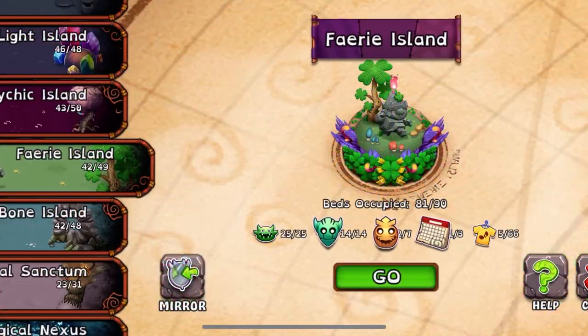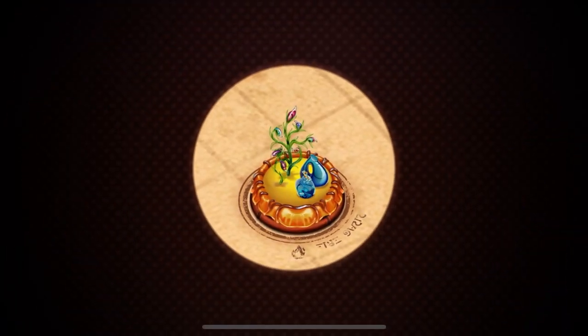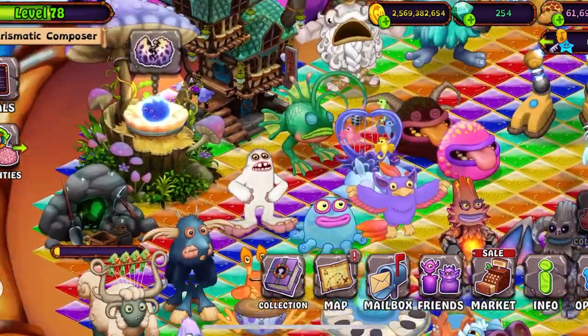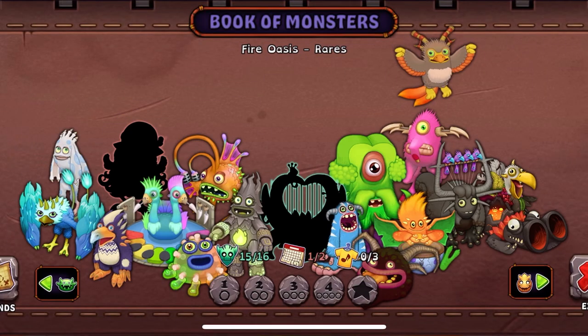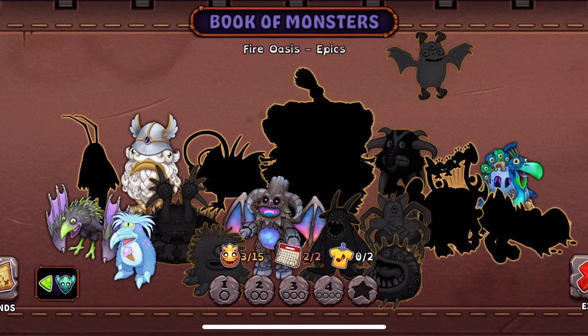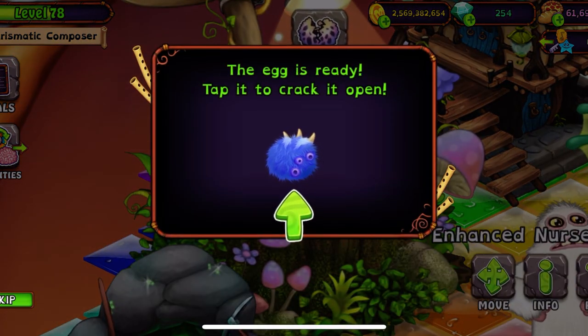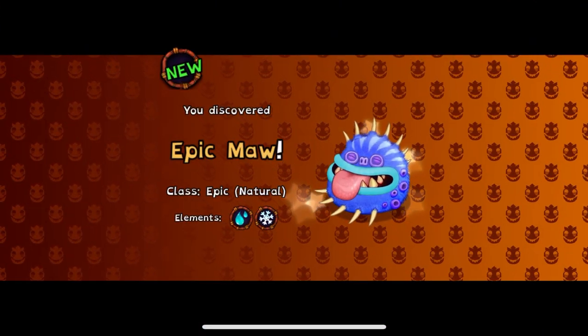Thank you guys for lighting torches. The main thing I want to show off is Fire Oasis — I got the Epic Ma here. Let's look in the Book of Monsters — there he is. Let's hatch him open. There's Epic Ma.